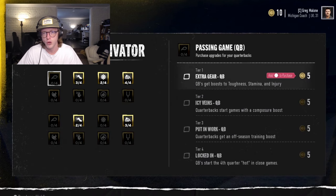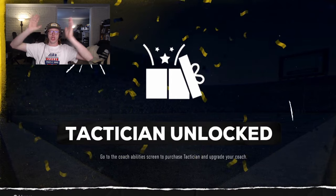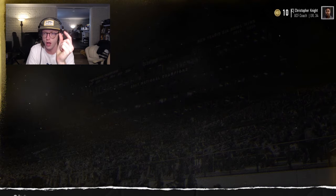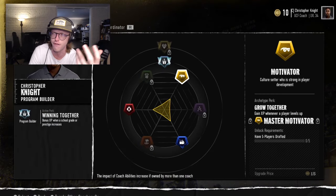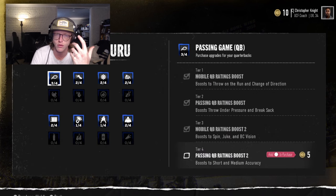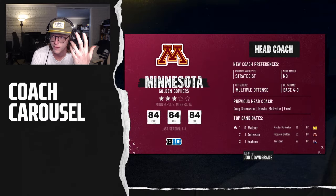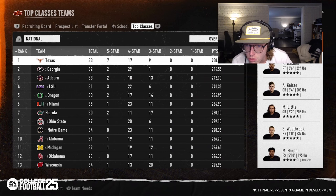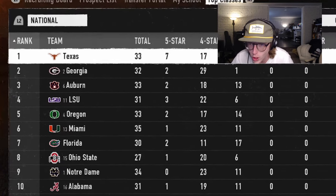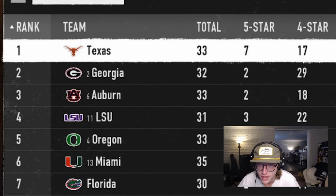We were very happy to deliver this. Nothing was more annoying than when you had literally just filled up the bar to get the recruit and he was a four-star generational talent who just decided to go nowhere. Looking at the top classes screen — that's cool. Auburn with the number three recruiting class. Big Georgia with 29 four-stars. That's crazy.